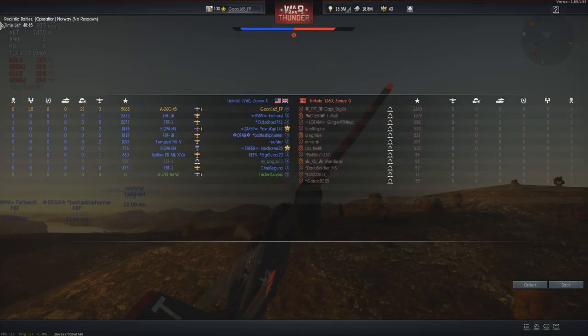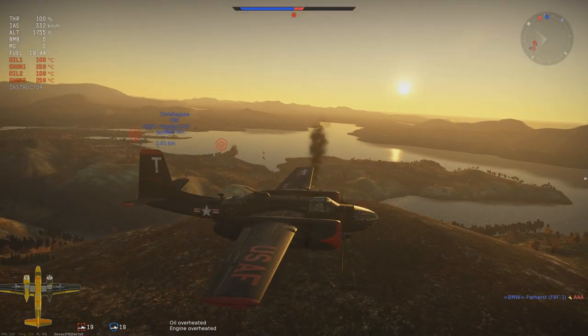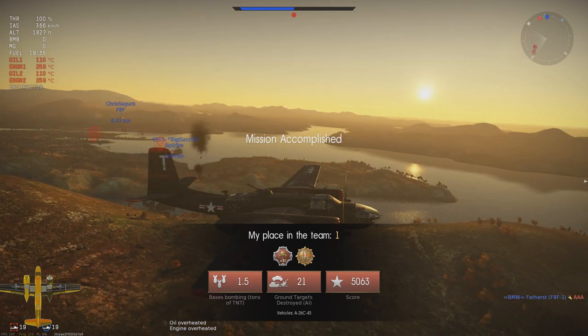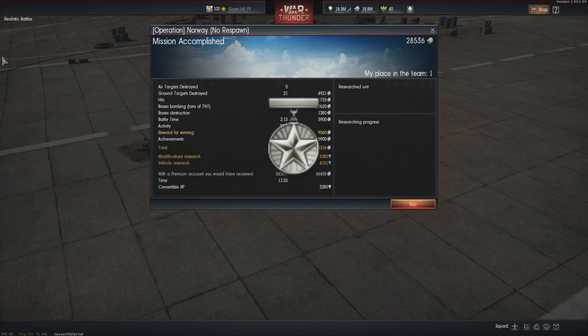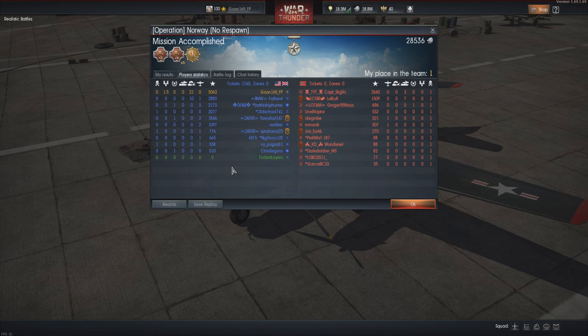We didn't get any kills, but we destroyed a base and picked up 21 ground targets — not a bad day for a ground attack pilot. When I do a job, I try to do it well. And as you can see, topping the scoreboard, because if you play ground attack pilot you're gonna top the scoreboard — you just do so much more than shooting down planes. However, if you get ground targets AND kills, then you get the most RP. This is what I made a living doing. This is why I'm rank 100.